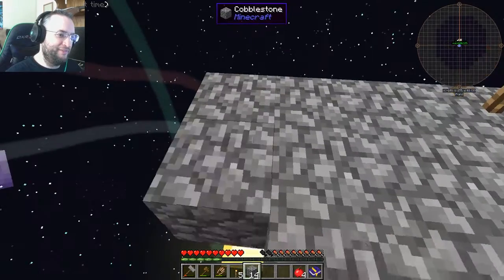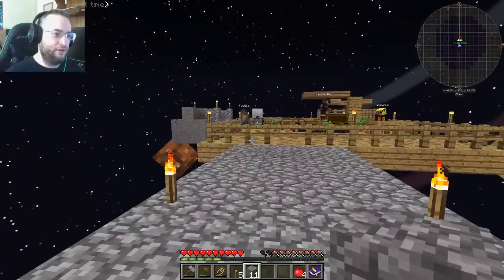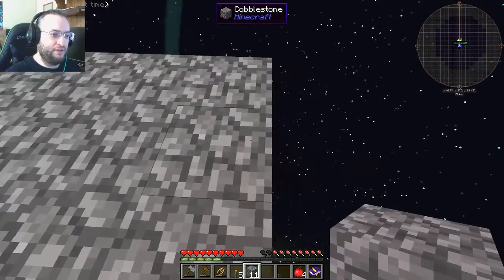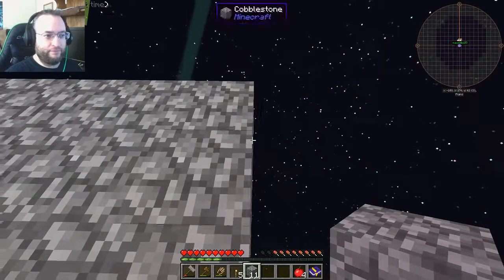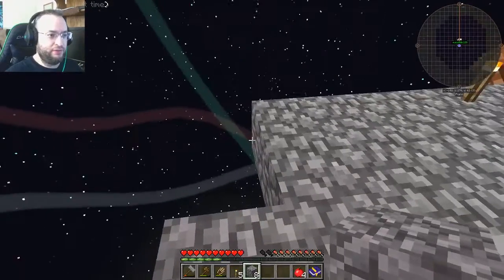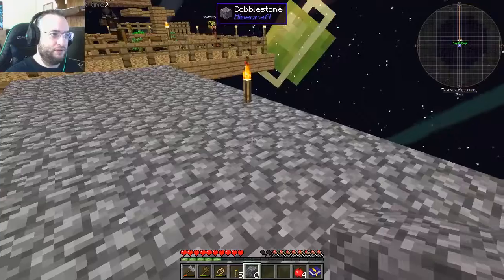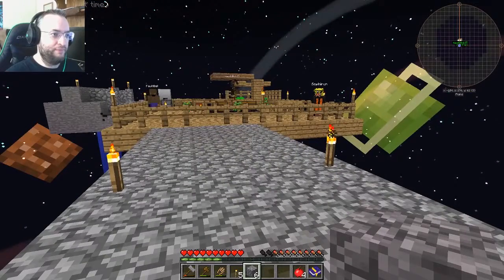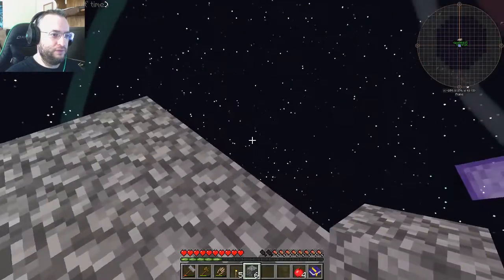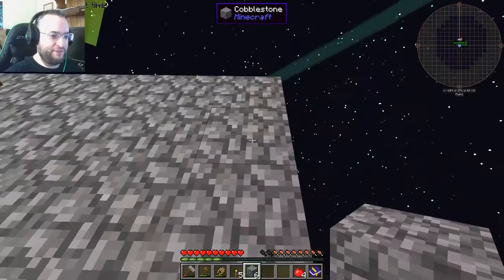I've created a second chest and I'm going to make it the dirt chest. Dirt and wood. I have 10 away now. Since you're doing animals, you will eventually want to make a grass field that is well lit. Rav's doing the monster spawner, I've got monsters, and we're going to do the farm on the other side.